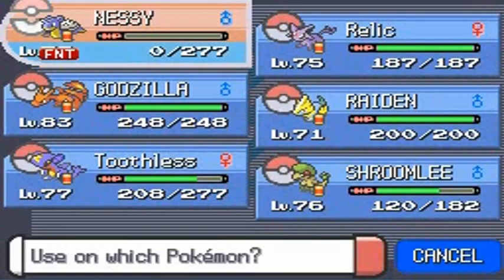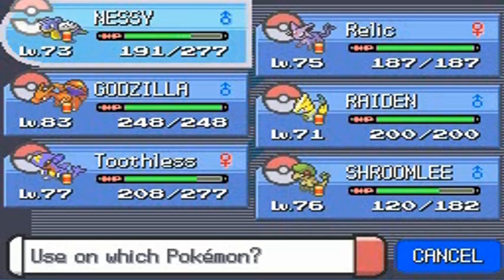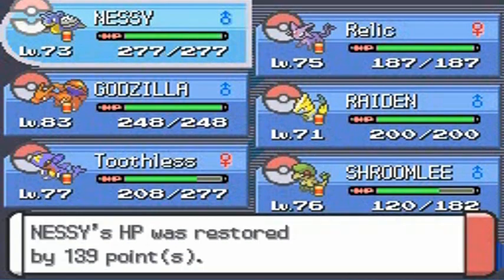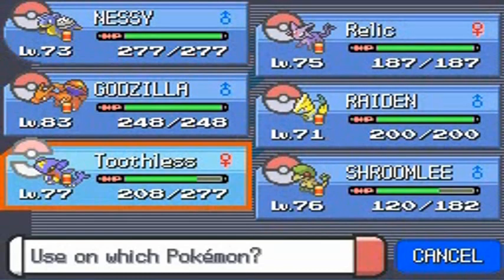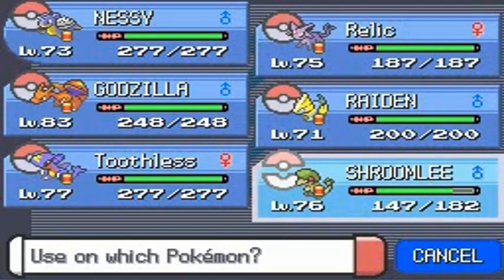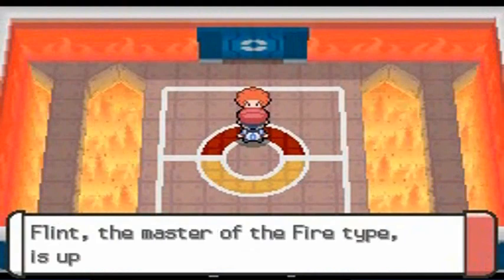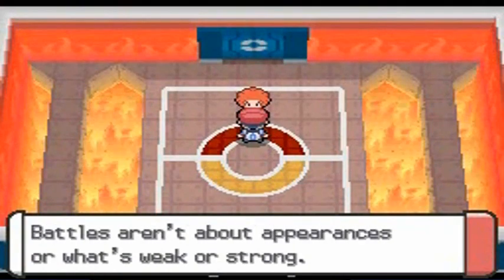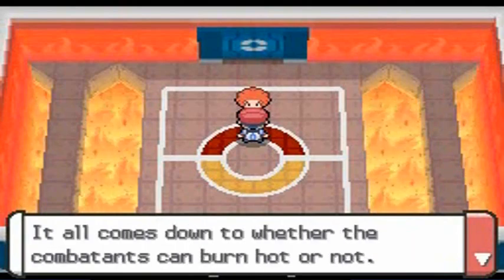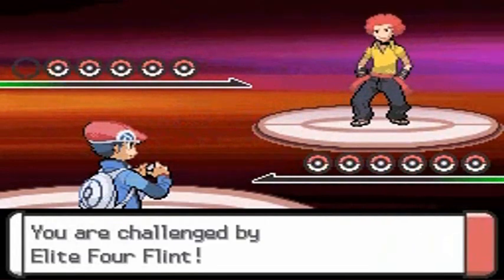Let's heal up our Pokemon — revive Nessie and heal everybody up. Stock up on a lot of healing items, a lot of revives. If you haven't used your max revives, this is a good place to use them because you will be facing very tough trainers — one being Cynthia. This guy is probably going to be the easiest one because he's all fire type. Here we go, taking on Flint — afro fire trainer. He's coming out with Houndoom at level 68 and I'm coming out with Nessie.